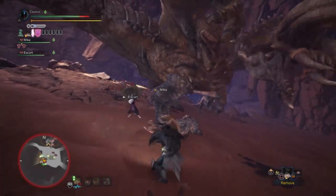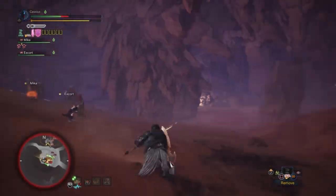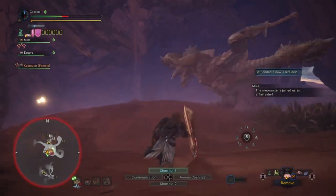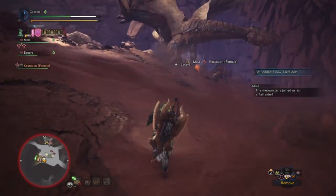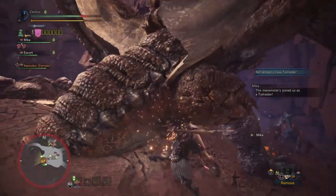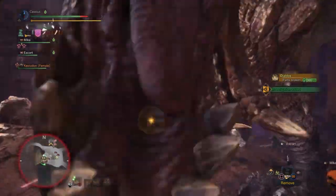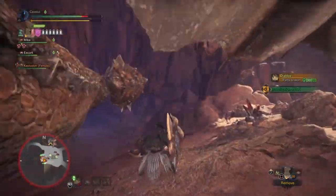The charge blade can pump out insane amounts of damage. My name is Cassius Kent, and that's not even the broken thing about it. The super amped elemental discharge is strong — it's not broken because you can't miss, but it's really strong. I think the broken thing about charge blade is the guard point. Guard pointing is just dumb. But I'm here to talk about my charge blade build that I've been using to get insane damage and insane time saved on my hunts.